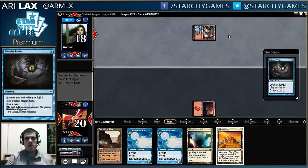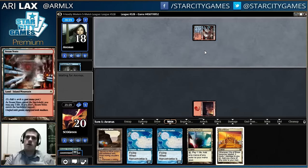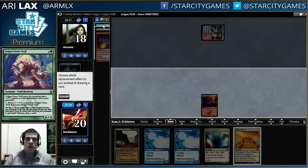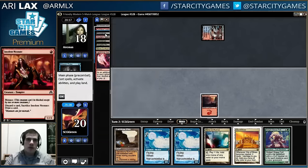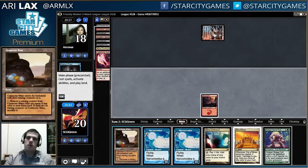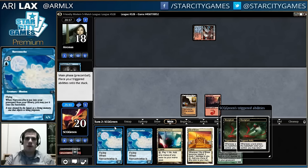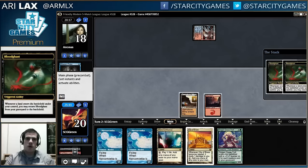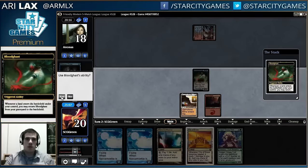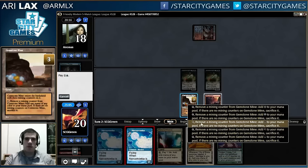You can just have the Steam Vents enter the battlefield tapped and whatever. Let's get back Troll here because I just want to velocity through stuff. I've got a Bloodghast, a Pharaoh. Two Bloodghasts is pretty good. Yeah, let's save a little life up front. I don't need to get too far on my lands — I have all the lands I need, really. If I burn out this mine, I still get to do stuff.